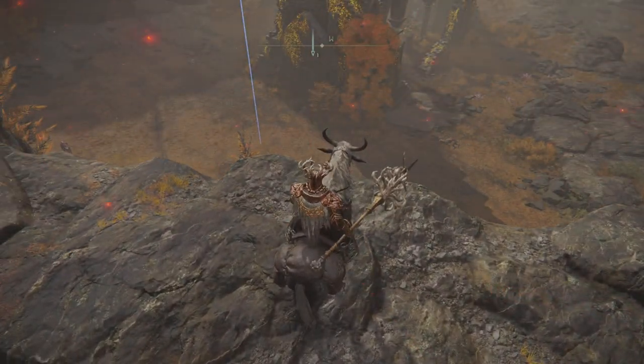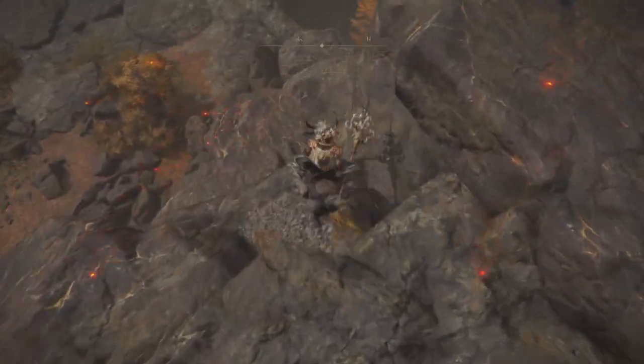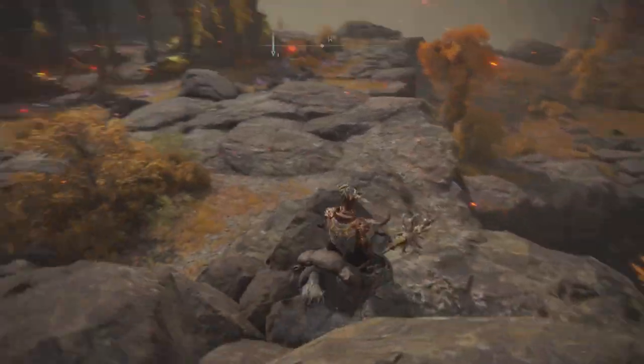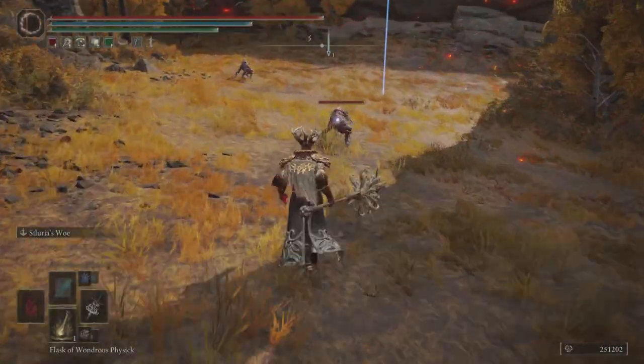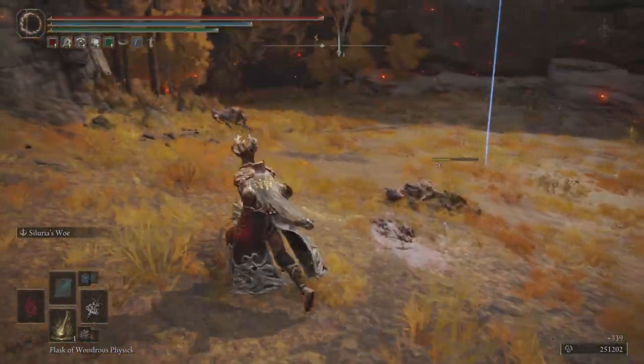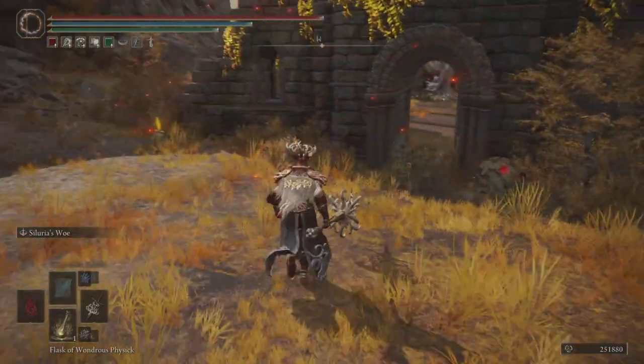So if you come from the back inside like this, she's not going to spawn. But if you come from the front, she's going to spawn in. So you can get prepared a little bit for this boss battle by coming in from the back inside. There are a few dogs out here, so go ahead and take those out to make your fight a little bit easier.